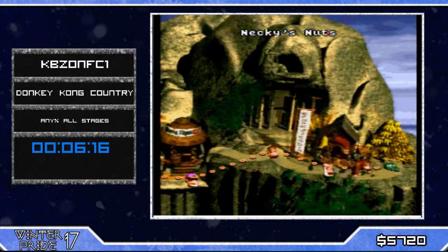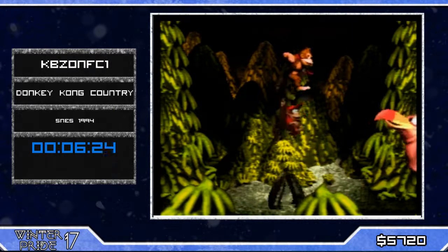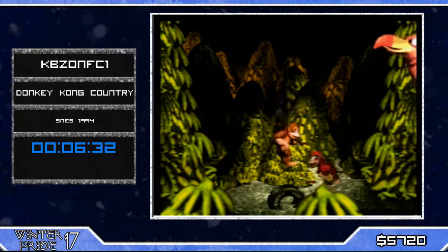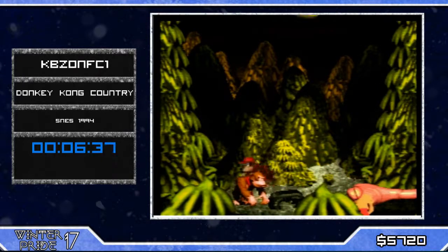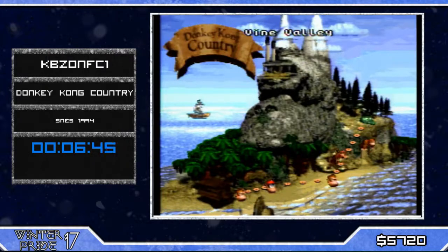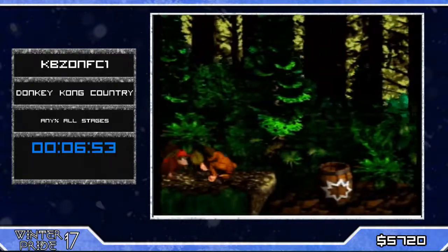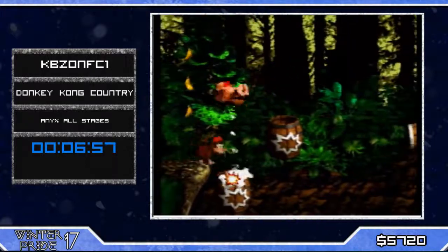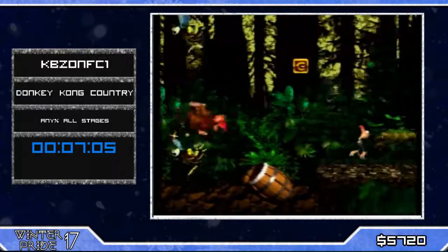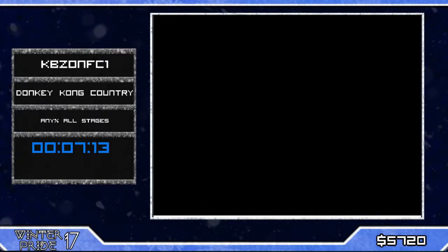This will be one of the few instances we see Donkey shine, because not only is this warp Donkey-only, we also need Donkey for the first level of World 3, where there's another Donkey-only warp. Neki shoots coconuts but you just need to time your jumps. For this first level of World 3 — Vulture Culture — we have another developer-intended warp, but it's special because not only is it Donkey-only, it's also time-based. If you don't reach that point in time, the barrel will never appear. KBZ is fast, and he immediately switches back to Diddy because Diddy is faster.